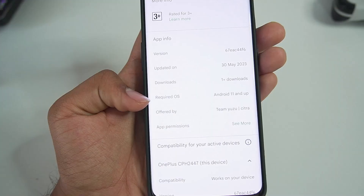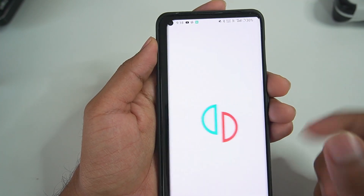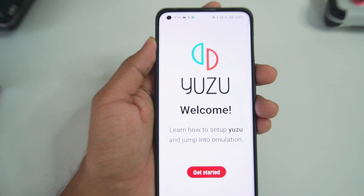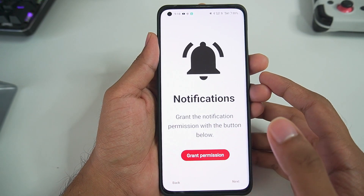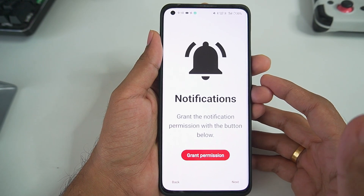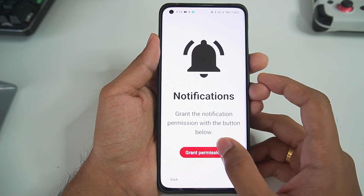Let's go back to Yuzu Emulator — you'll see the required OS is Android 11 and up. Let's go ahead and open the Yuzu Emulator. It says 'Welcome! Learn how to set up Yuzu and jump into emulation.' This is really crazy, guys. Like two years ago, I told you that Yuzu Emulator would be launching for Android devices, as it's from Team Citra, and the day is finally here.